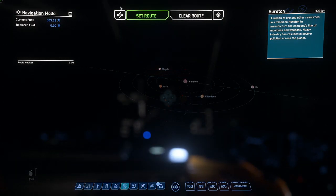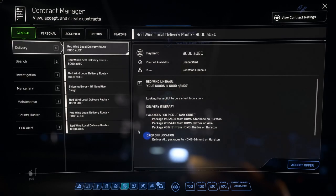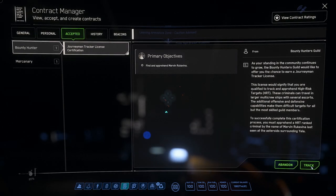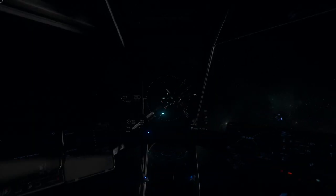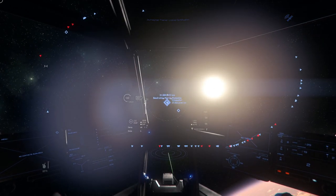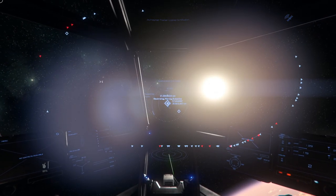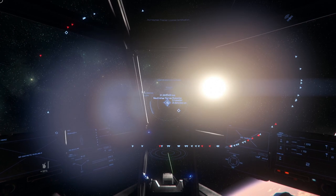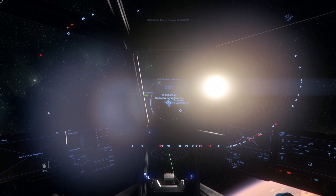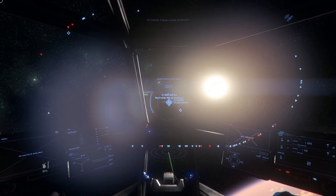We're going to pop up to Everest Harbor and go to the Contracts Manager. I want to go to Accepted — Journeyman Tracker. I can't even believe I still have this mission after everything we went through before. We're going to take off and I'm going to time-lapse this — be right back.